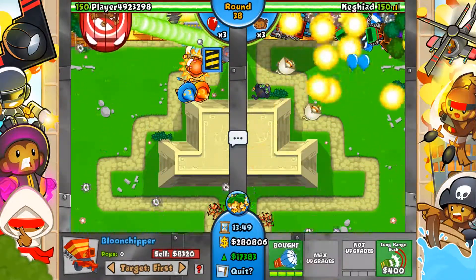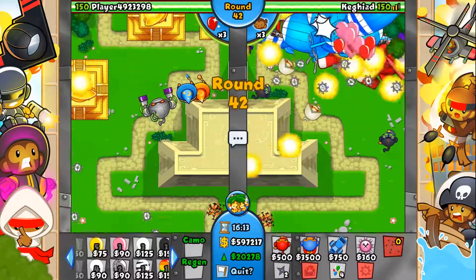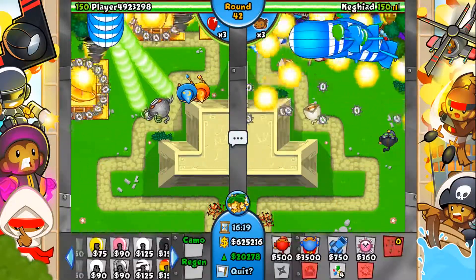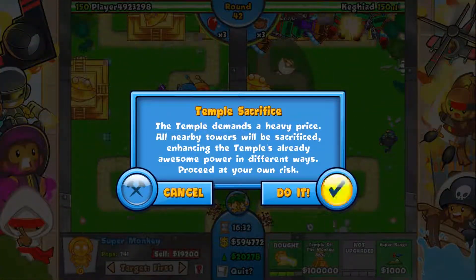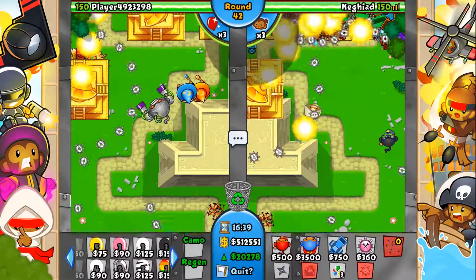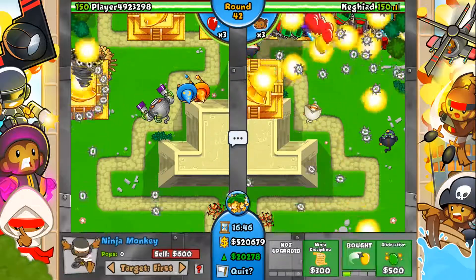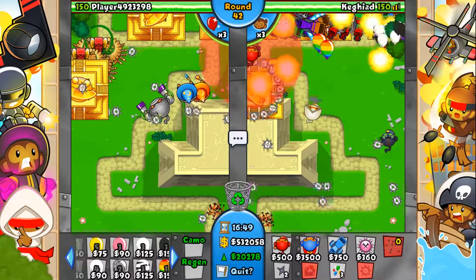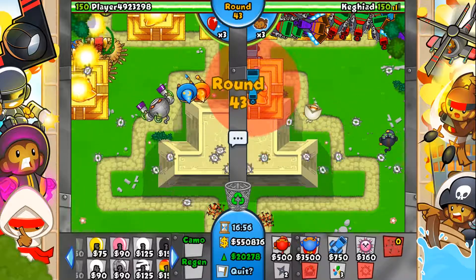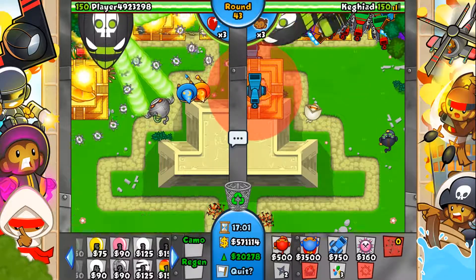I'm feeling pretty confident now because he doesn't have anything to slow down ZOMGs. Wizards aren't going to slow anything down, engineers aren't either. The villagers are surprisingly good damage against MOABs but they don't slow them down. Getting a tech terror up and making this other temple — three temples done already. He's got four wizards and three engineers but the engineers aren't going to do anything; he just needs 30,000 worth of another tower.